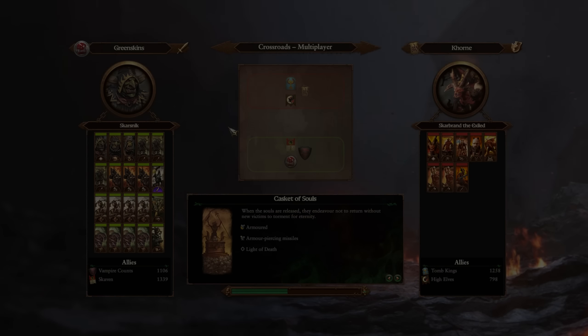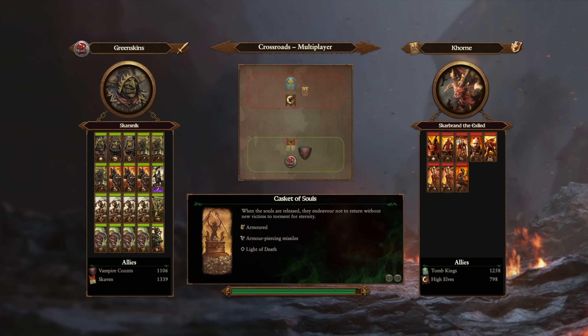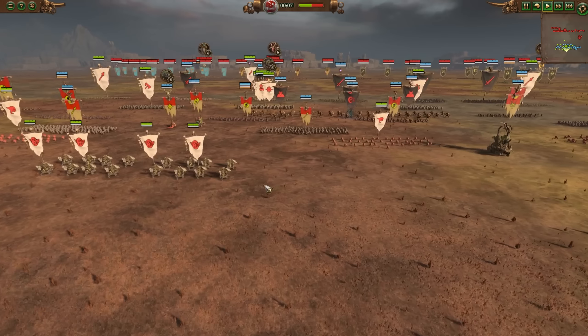YouTube, what's going on - Air of Schemes here, and I'll be representing a replay today featuring none other than Mr. Skarsnik. He is doing some snotling scheming, folks. That's the version where you're trying to pick your nose in the middle of class and not have anybody see it - rubbing it on the bottom of the desk. That is one version of snotling scheming, but this is a different version.